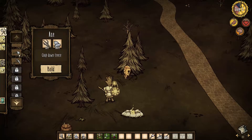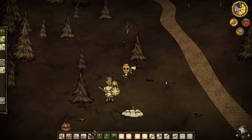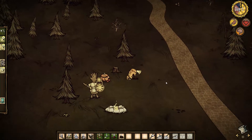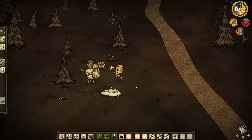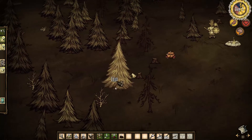And it broke. Apparently you can make golden items and it's more durable, which is kind of ridiculous because gold is not a very durable metal. But anyways, this is our camp now — not much, but it's a start.